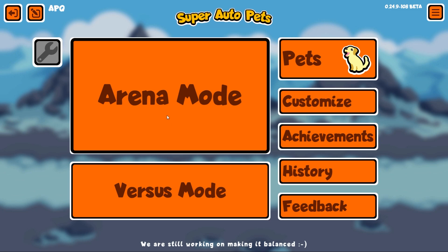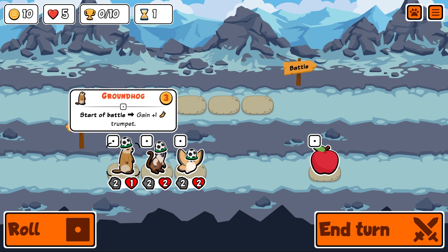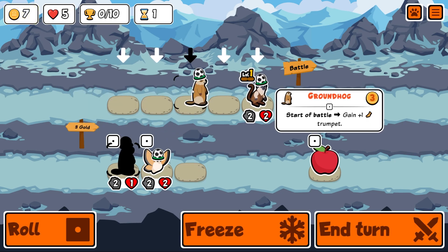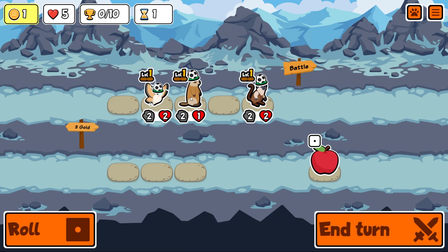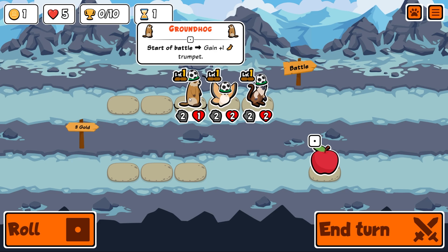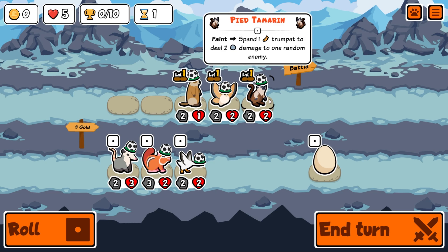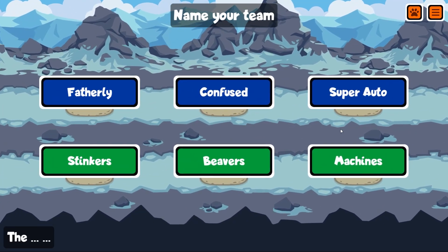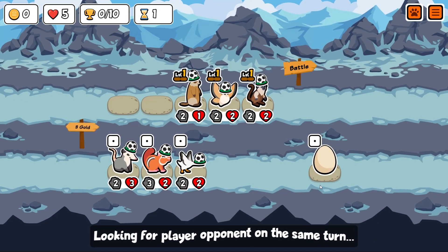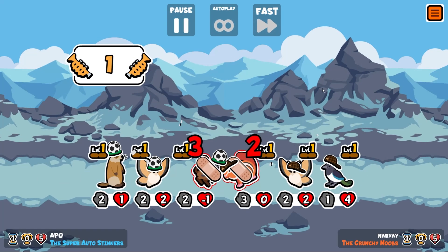Let's go again! I really enjoyed that run. We start off like this, although this isn't really a good setup. Create one trumpet — okay, maybe not. Let's just try it though. I think catfish is the way to go with that build — catfish would have changed things. What would we have replaced for catfish though?